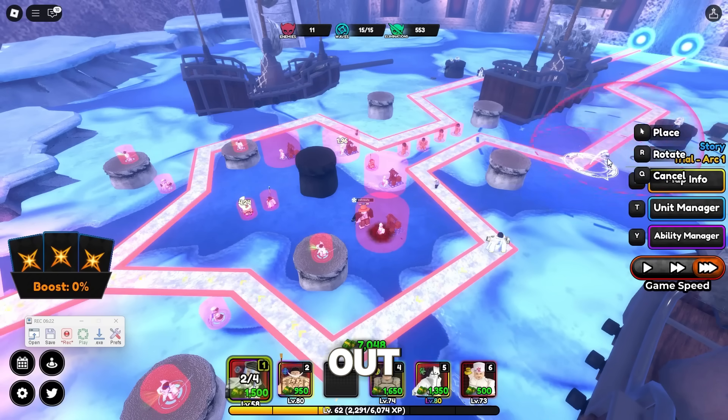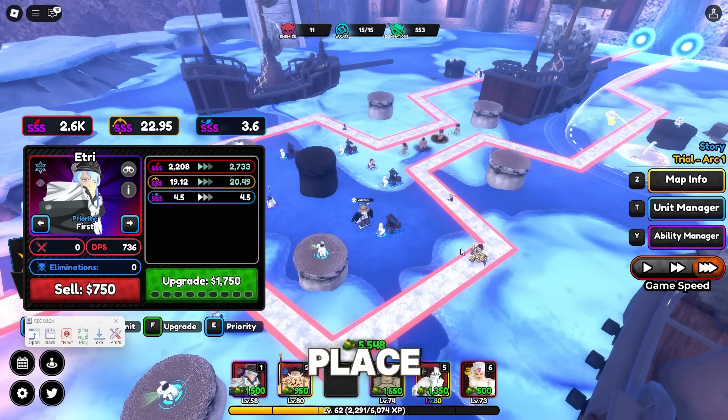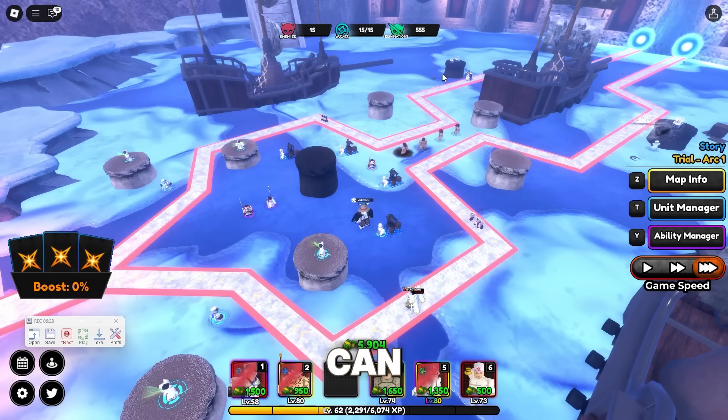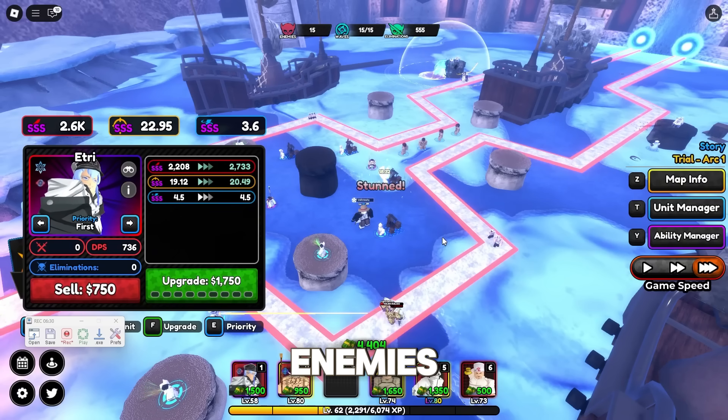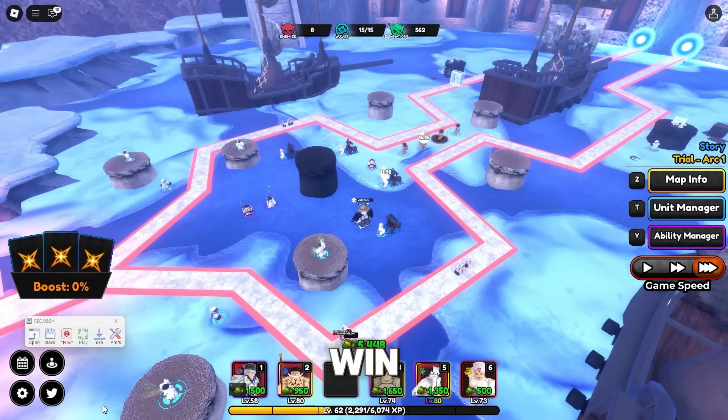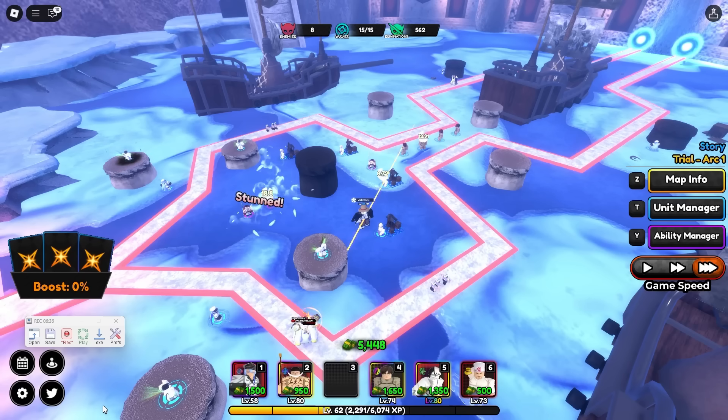Click the scroll down button and turn on auto upgrade for the third Whitebeard. Once Whitebeard is maxed out, close the unit manager and place down Esteth on these two spots. We will place her here so she can kill those bug enemies. Once you place down Esteth, just wait until you win. Have a good day.